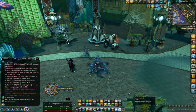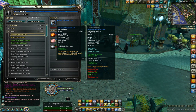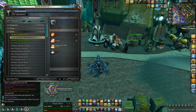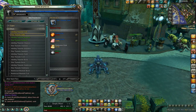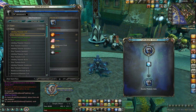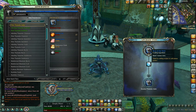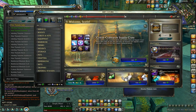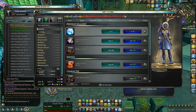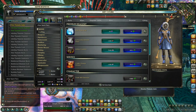You can craft the helm via armorsmithing or outfitter, depending on the type of armor you're wearing. The helm can be upgraded from a 53-hit version to a 100-hit version with two Dust of the Void. Dust of the Void are really easy to get - you can buy them via the Rift store under crafting for 10 void stones each. Very, very cheap. They also drop from a variety of planar-based content.